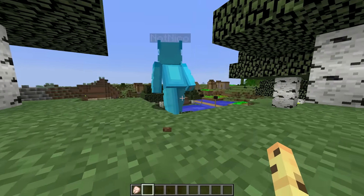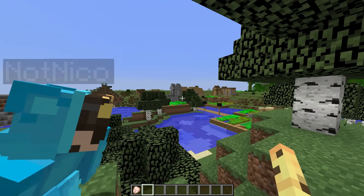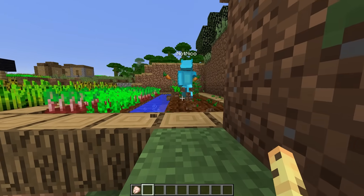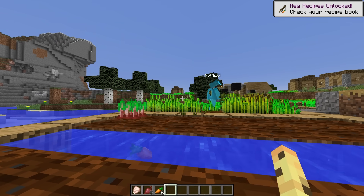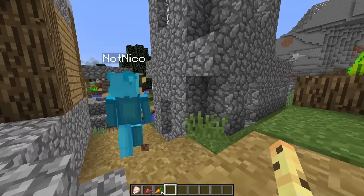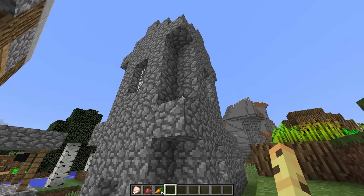Niko: Oh my gosh, is that a village? Whoa, that's so lucky. Cash: Niko found a village right next to his spawn. And there's some beetroots and wheat here, which I could use to make bread. Niko: What's inside this village? Ooh, what's in this building? This is a tall building.